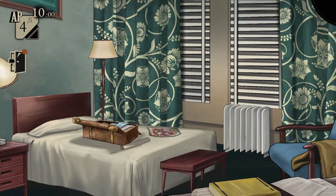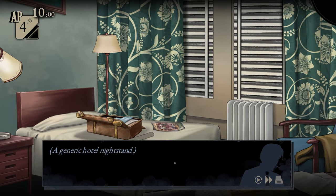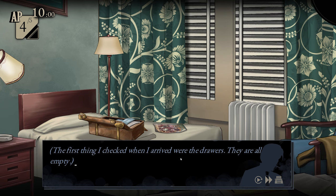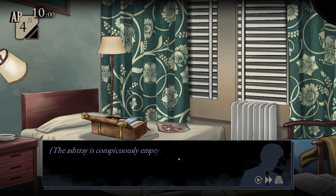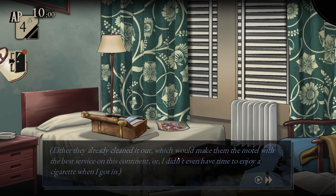I move around the screen. Let's do my side table — the generic hotel nightstand. The first thing I checked when I arrived were the drawers; they were all empty. The ashtray is conspicuously empty too. Either they already cleaned it out, which would make them the motel with the best service on this continent, or I didn't even have time to enjoy a cigarette when I got in.